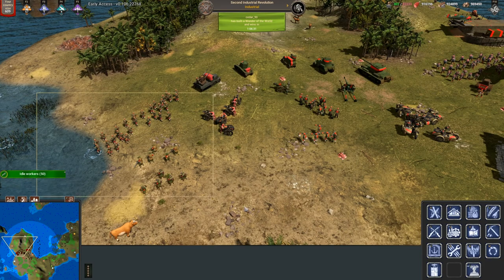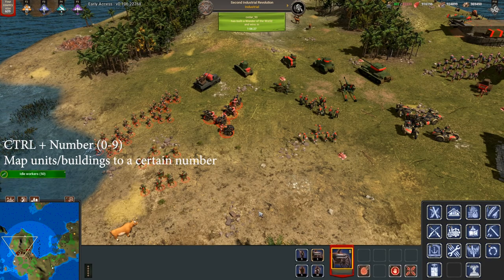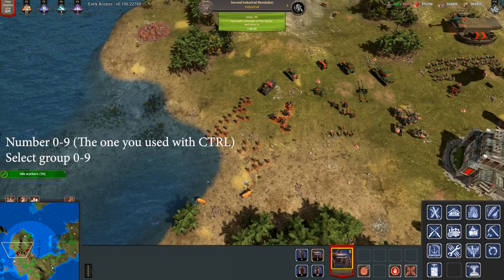You can map selected units or buildings by using Control plus a number. Once you want to select this group again, you just use the number that you assigned.